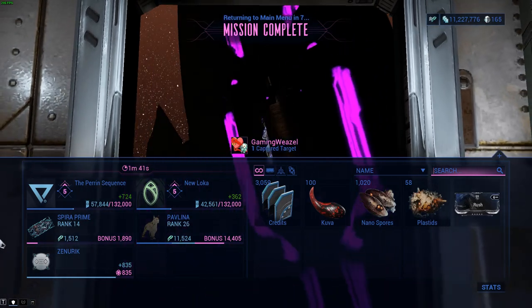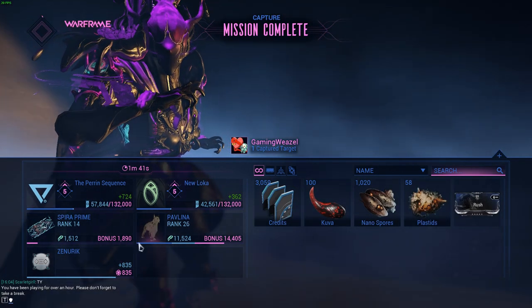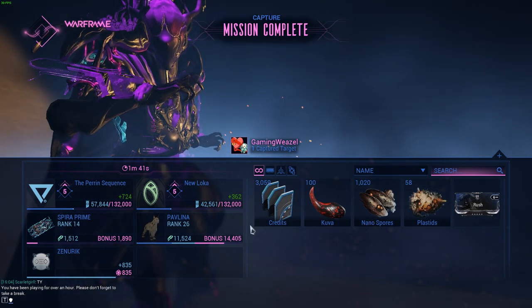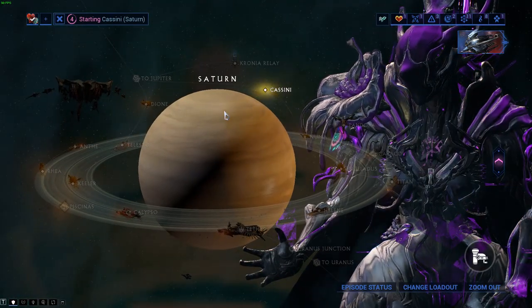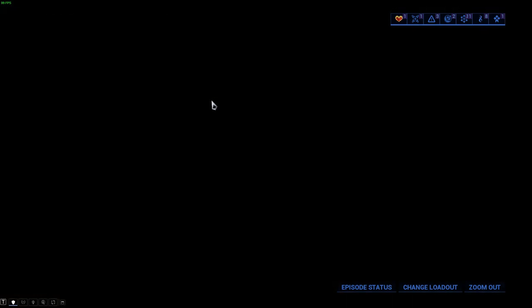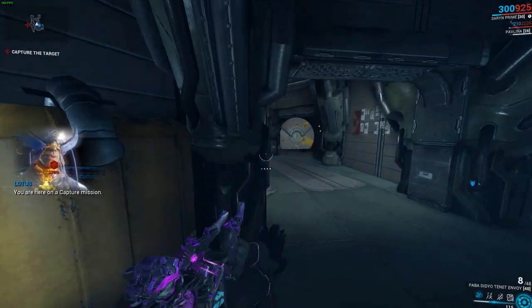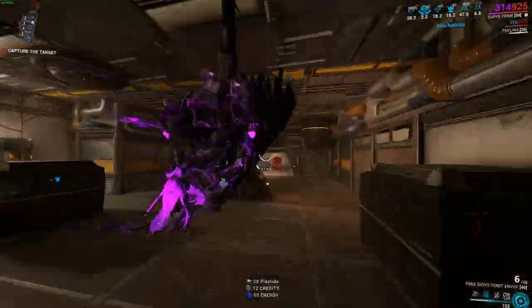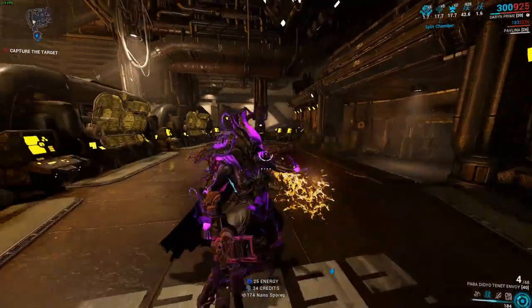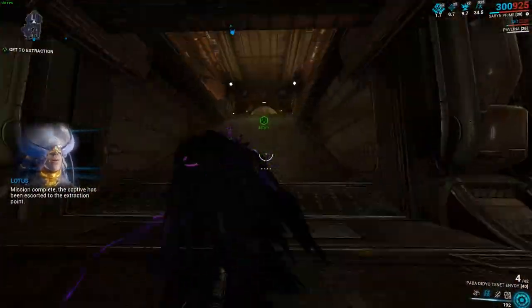I personally prefer going for Toxin. But if you want to get the Electricity Ephemera, you can play with an Electrical Warframe and then fuse it with another weapon of the same variant later on. I'm using Saryn in the gameplay for Toxin since it's one of the better status types. Go to Cassini, do the capture mission, and kill enemies until the Kuva Larveling spawns. If you didn't get the weapon you want, you can completely ignore it and finish the mission — that weapon will then be removed from the Kuva weapon rotation until you run through the full list.